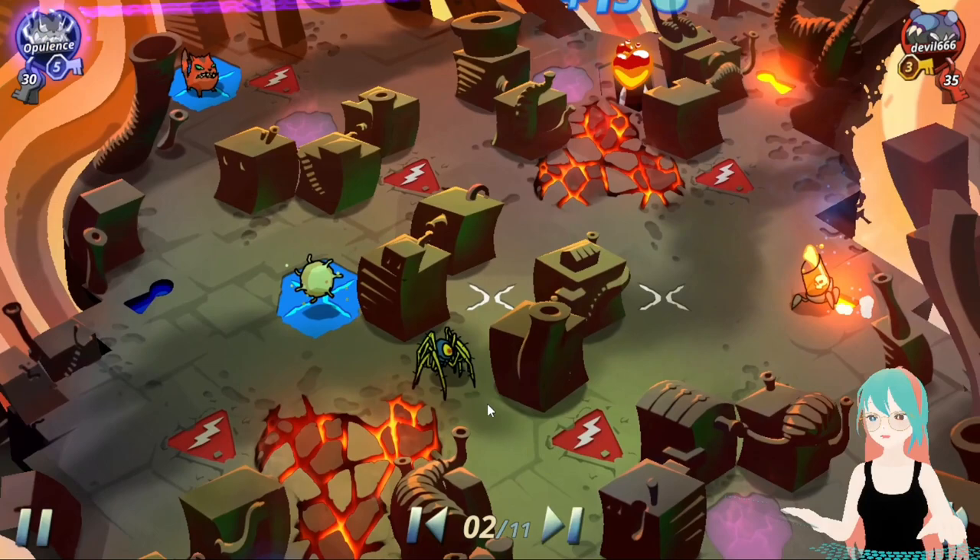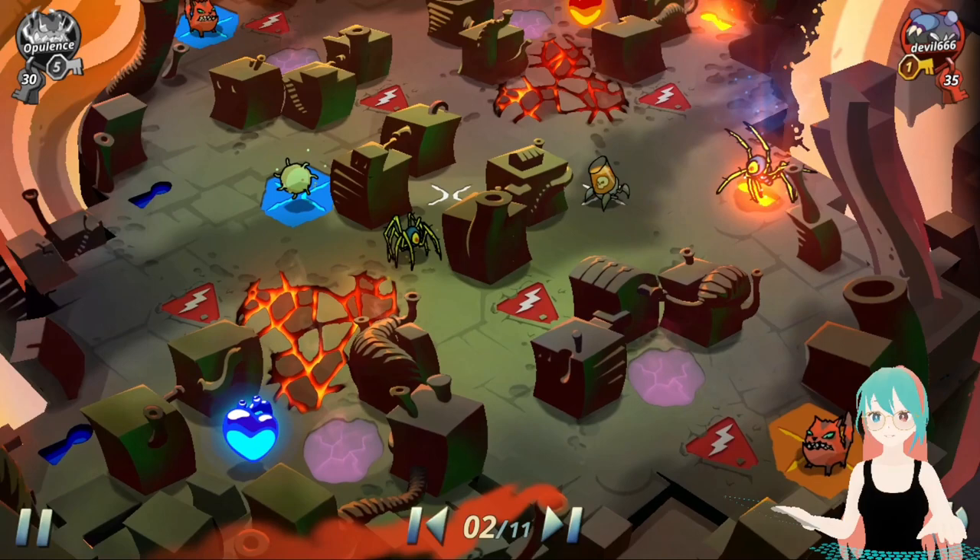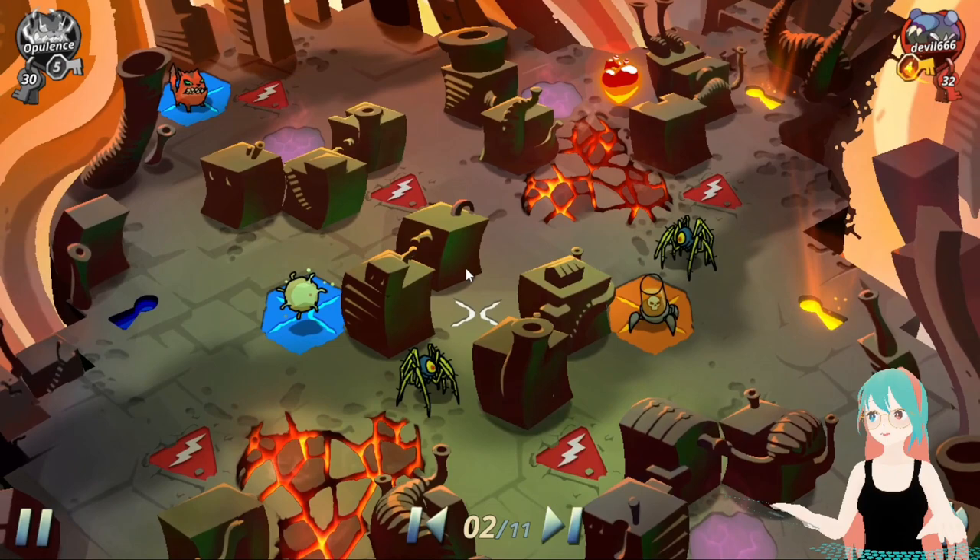The enemy summoned Jar Cannon to deal free damage to Henrietta. He also summoned Razor Mount to capture this panic point and Henrietta to recapture this panic point if ever Opalens will capture this panic point.